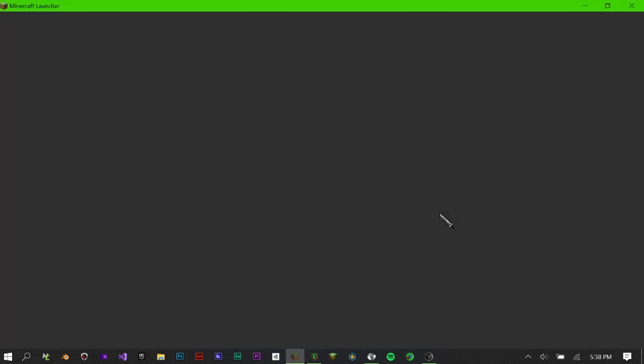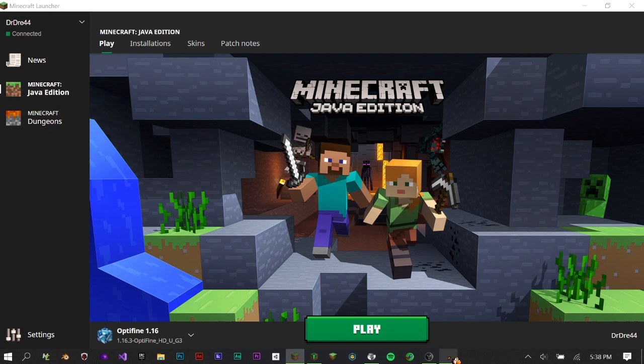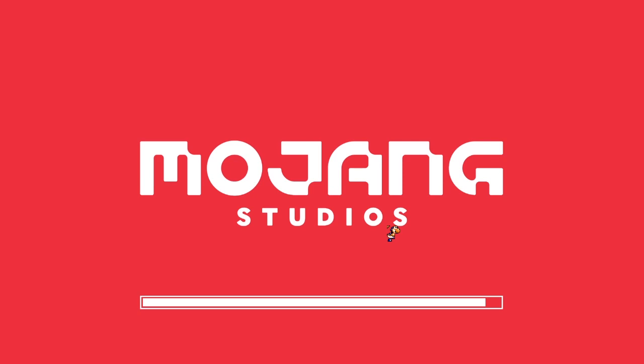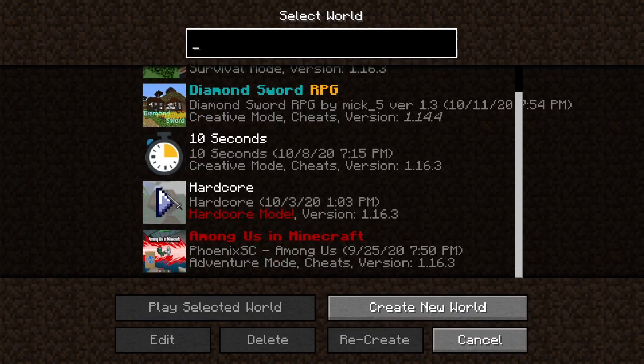When you're in Minecraft, there will be a thing in the options menu called Open to LAN. That basically lets you open your Minecraft world to someone on the same Wi-Fi. So if someone else is using the same Wi-Fi as you, you can go into a single player world and they will be able to join through their multiplayer screen.